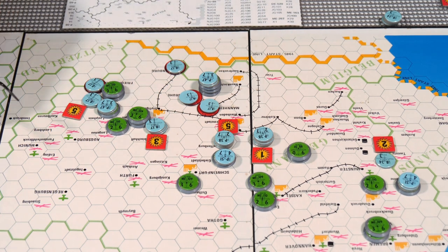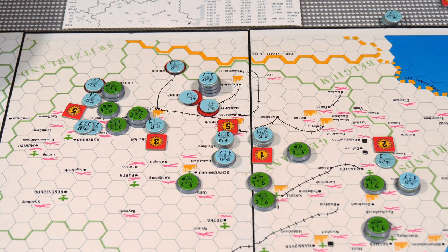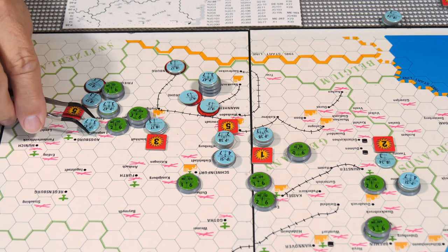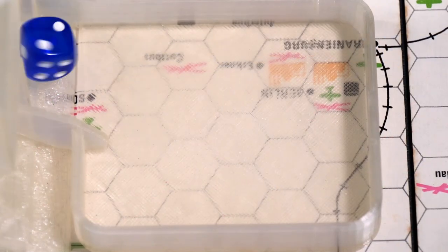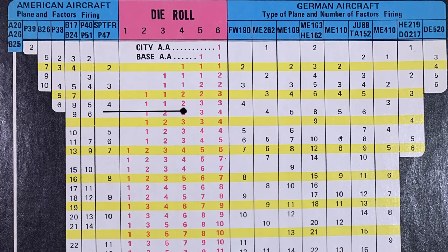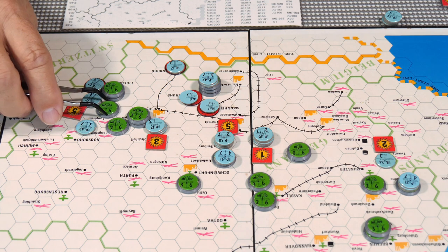Beginning battles: these two P-47s will attack the ME-109. Both are attack rating three — even match. But the ME-109 drops its tanks, so it gets a plus two on the roll. The P-47s keep their tanks, taking a minus two penalty. We have four units of P-47s attacking at minus two. We roll a six — modified to four. Four P-47s at four is two damage. Two damage takes out that ME-109 — it's destroyed.